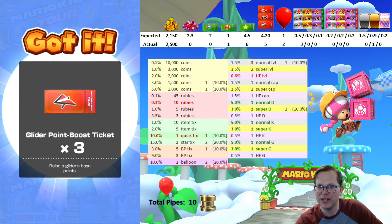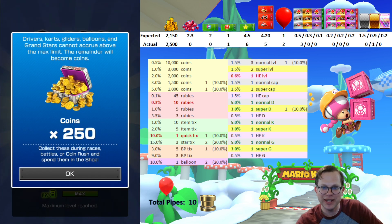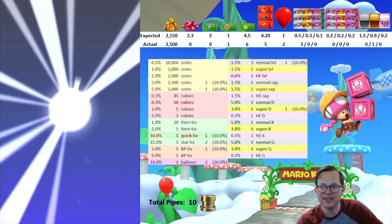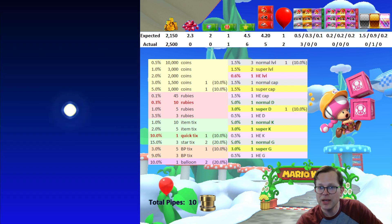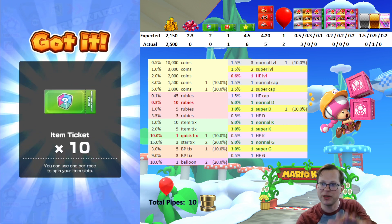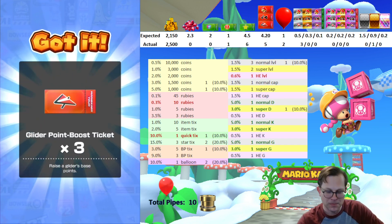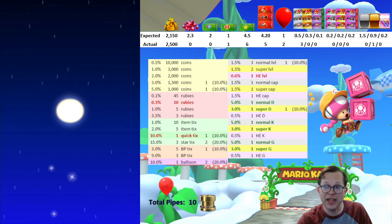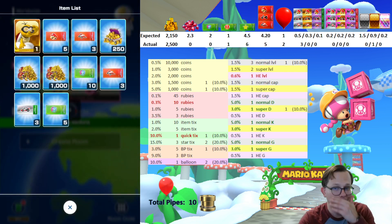They say green is better for multiplayer — is that because you're gonna get the coins and the rubies out of it? Glider point boost — I don't need that, 250 coins, it's for a glider. A thousand coins. They're always green — if you get a gold you can't get those ones, I didn't know that. Like even if the temple could be gold for one thing, could you still get the 10,000 coins? Most of these things would be green anyway. That's interesting if you only ever get them out of green 10 pipes. Three cart skill tickets — but I want those normal glider tickets because I want to take that last normal glider up to max level.